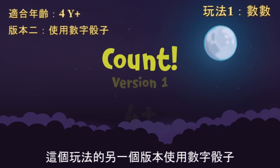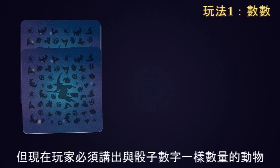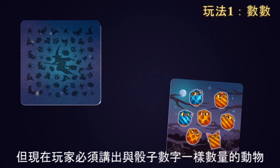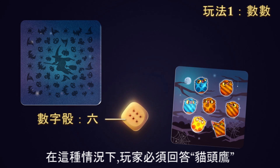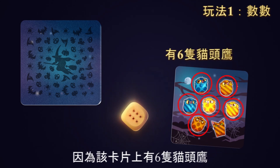The other version of this game uses the dice with numbers. The game is played in the same way but now the players have to name the common attribute of animals whose quantity corresponds to the number on the dice. In this case, the player has to say owls because the card shows 6 owls.